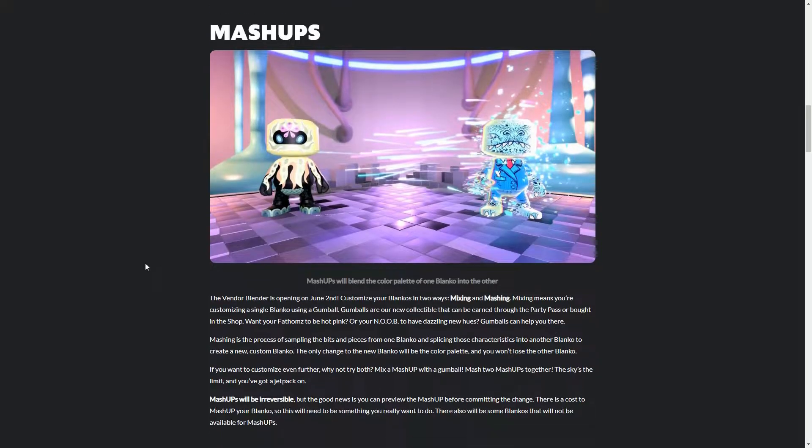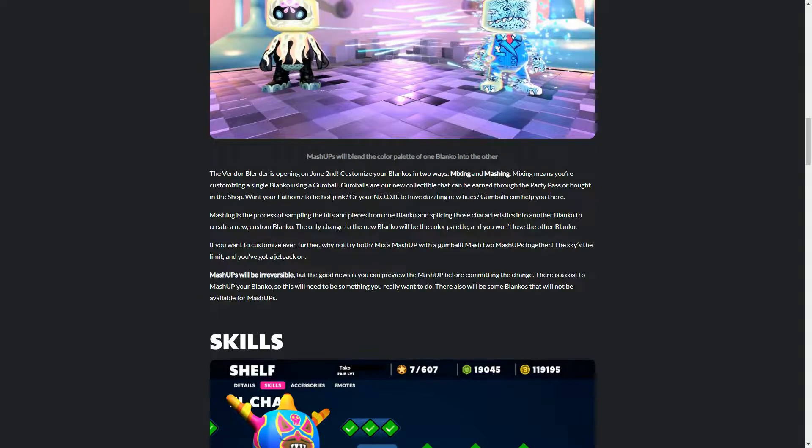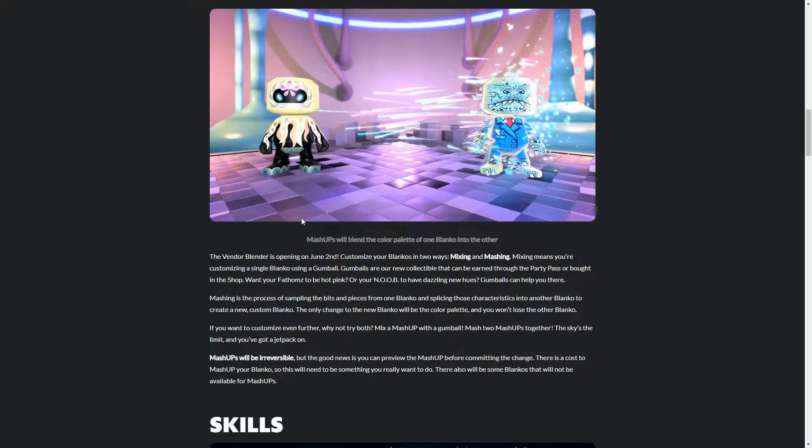Now here we have a way of starting to customise your Blanco NFTs. The first one is mixing — you take a Blanco you own and add a Gumball, which you can buy or earn through the Party Pass, and that customises your Blanco. You can change the colour palette, though not the colour pattern.